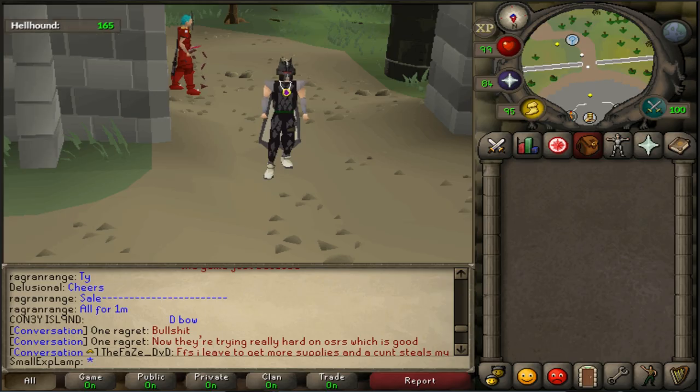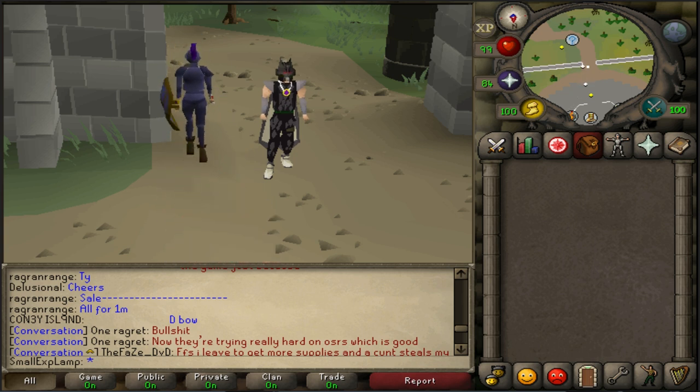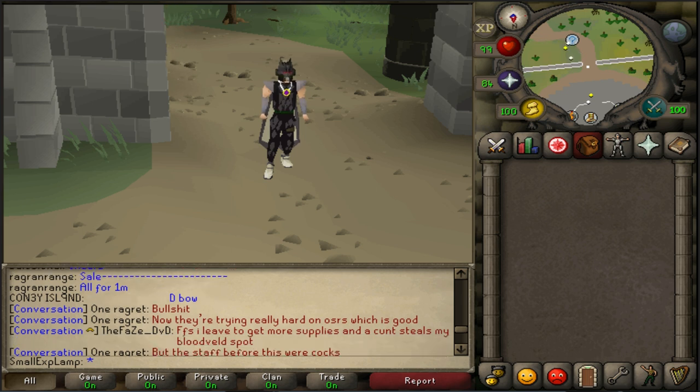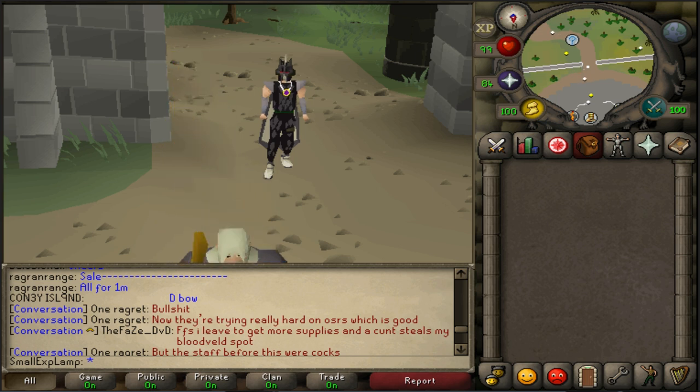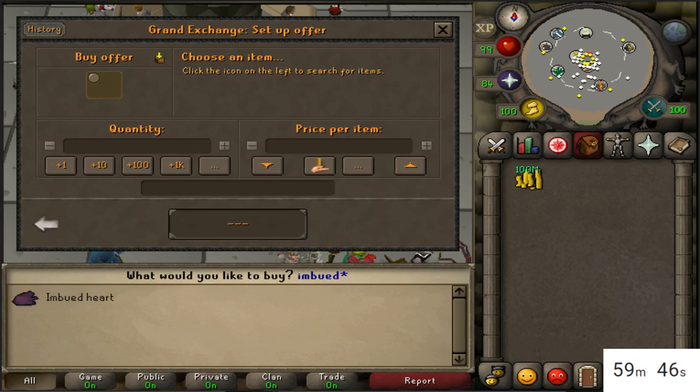Before we get into the video, I want to give a forewarning: doing this within one hour isn't the best way to handle these items. Items with the biggest margins are typically some of the slowest merch items in the game. The buying and selling quantity per hour on GE Tracker was around two to four, which is very low — sometimes you won't even buy and sell within the hour. Also, my keyboard goes a little crazy at some points because the mic was too close to it.